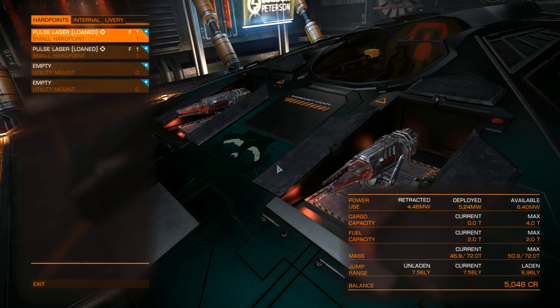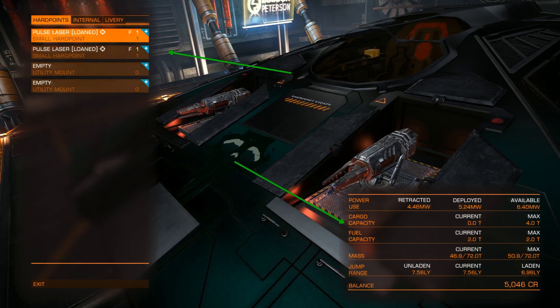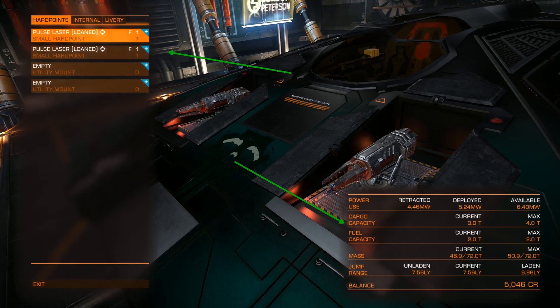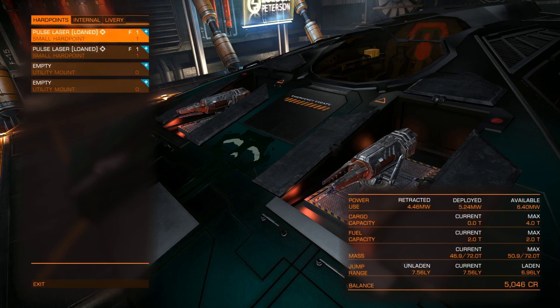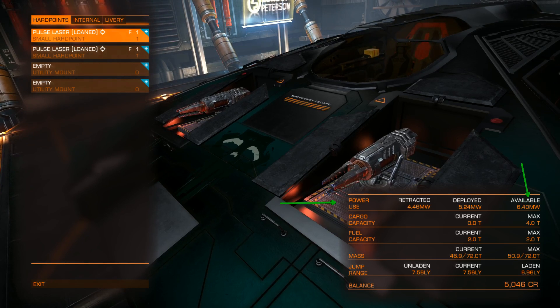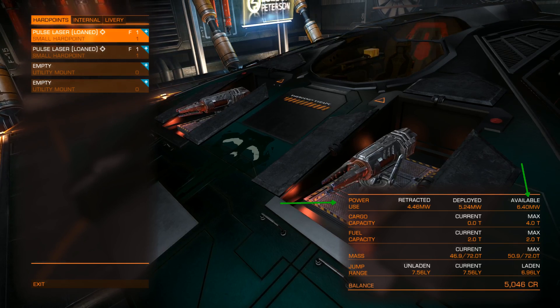When you are here you can see two different kinds of parts on your screen: the outfitting itself and your ship's statistics. You need to keep an eye on the ship's statistics because it is very important that you don't exceed a couple of things — for instance, the power you use. The availability depends on your power plant, so the more power you have available, the more or bigger weapons you can add, or internal components or utilities.